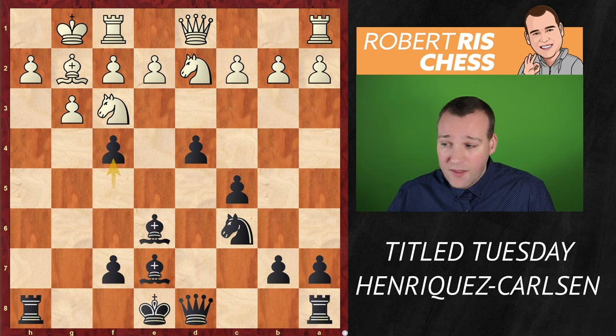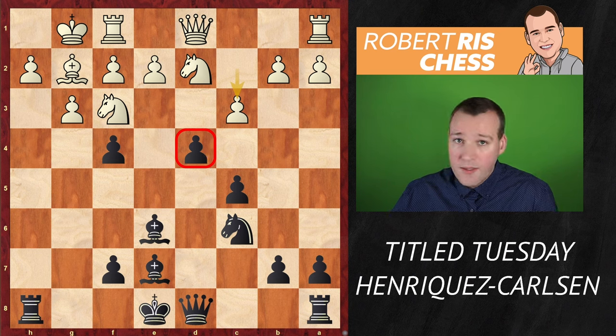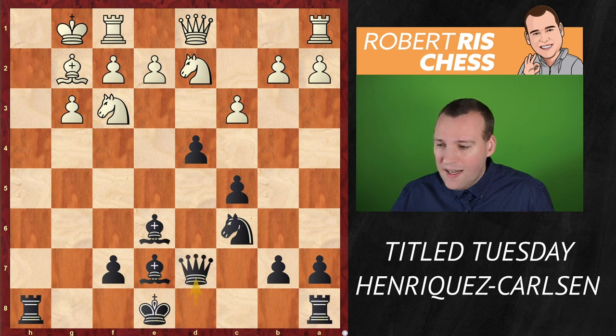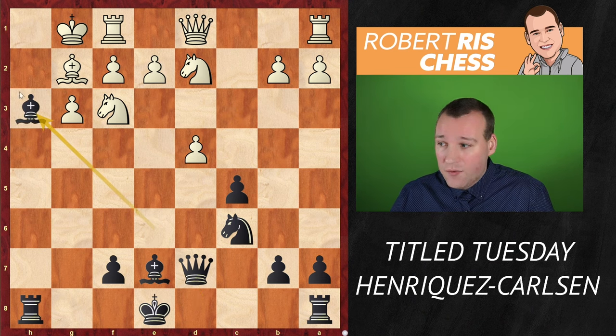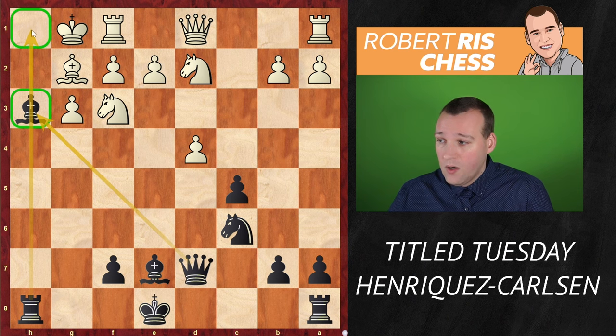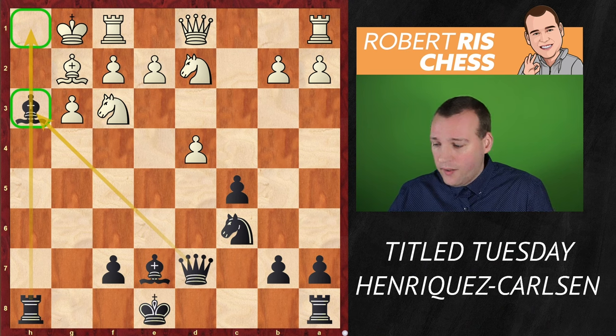Instead of taking the pawn, white tries to find counter-play with c3, challenging the annoying pawn on d4. But after f takes g3, the white king becomes more exposed. If you recapture with the h-pawn, it's queen d7, and if you take on d4 it's bishop h3. Now even the h-pawn is missing, making the threats really strong. If the queen can land on h3, it's checkmate on h1, and white will have to make very ugly moves to avoid mate.